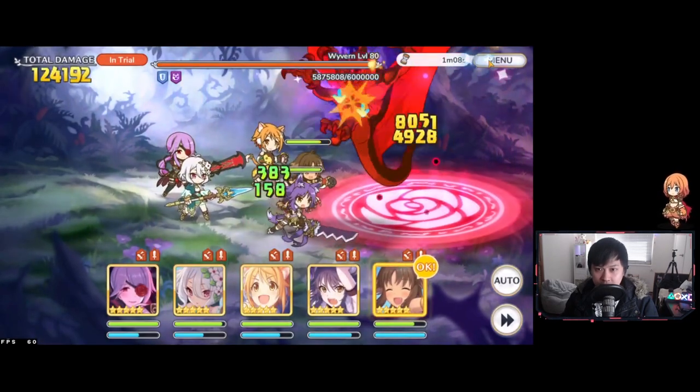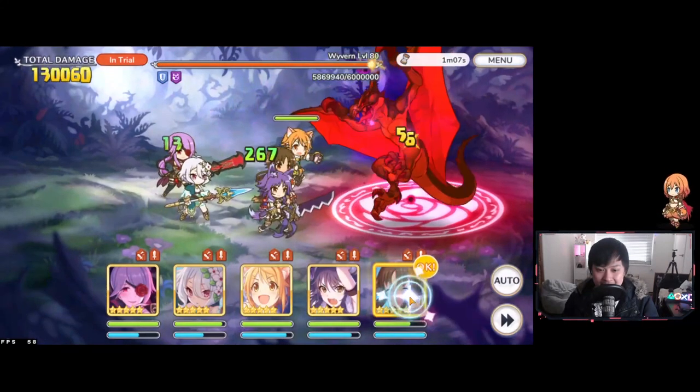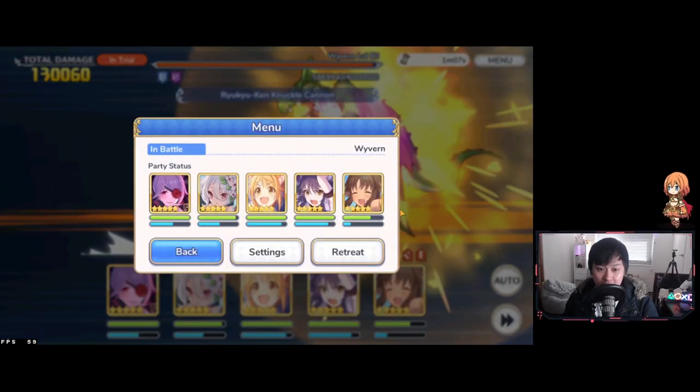So when that glow happens, you hit the Kari Yubi. You can get that Yubi off at 108 for Kari. Did you guys see that glow? So when that glow happens, you hit the Kari Yubi - I'm spamming as hard as I can. Essentially you can get that Yubi off at 108 for Kari.